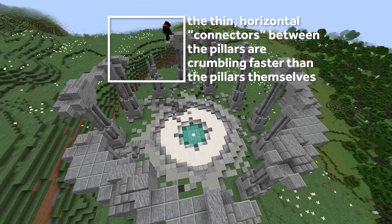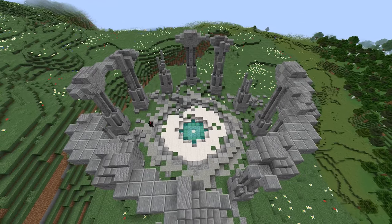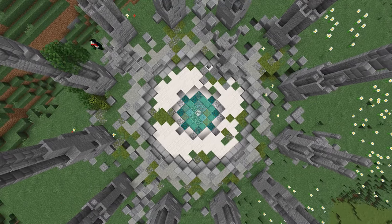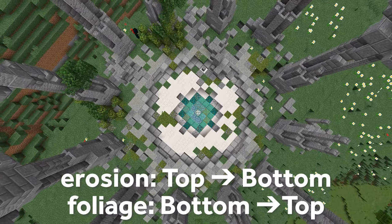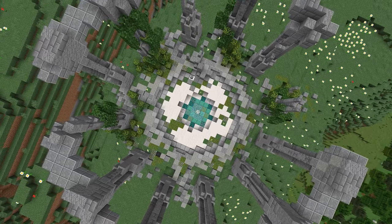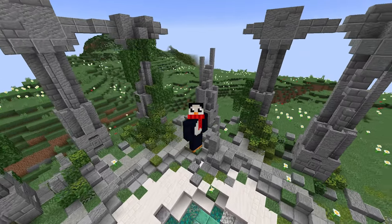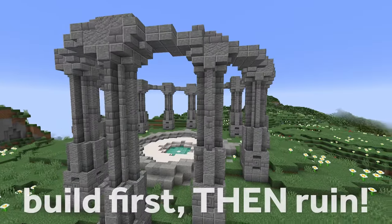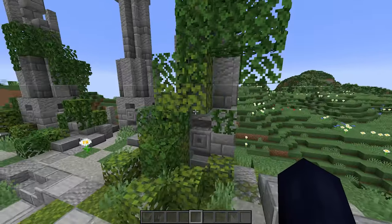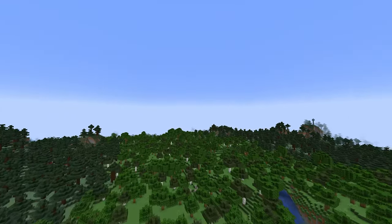As you dismantle your project, think about what sections would start crumbling first. These structures don't crumble everywhere at the same rate — thin pillars or flimsy bits will fall apart way before the thicker, stronger foundational sections at the bottom. On the other hand, moss and vines start at the bottom and work their way up, so if you're adding foliage, it won't look right if the top is covered in leaves but the bottom is clean. Summary: one, build it properly first then ruin it; two, different parts erode at different rates; three, vines and moss start at the bottom and travel up.